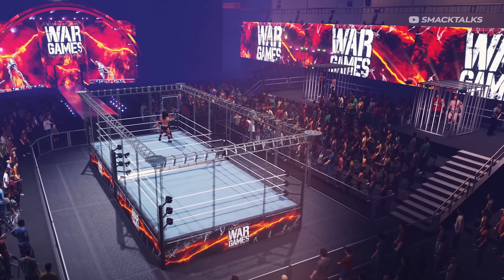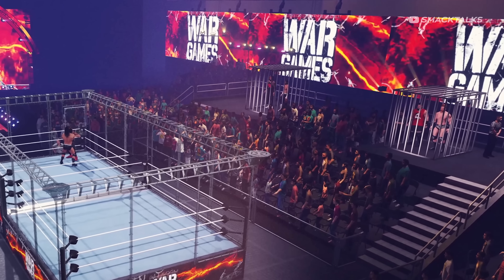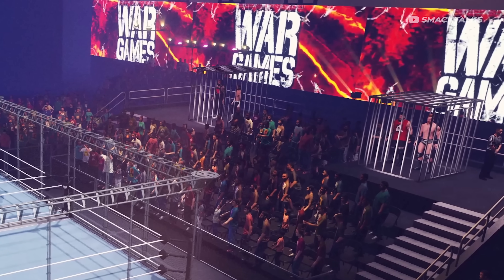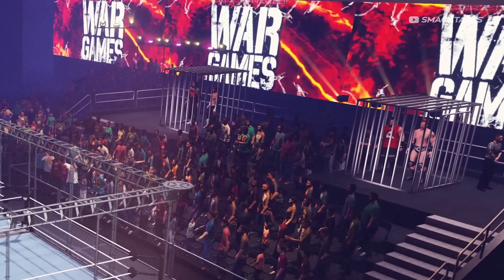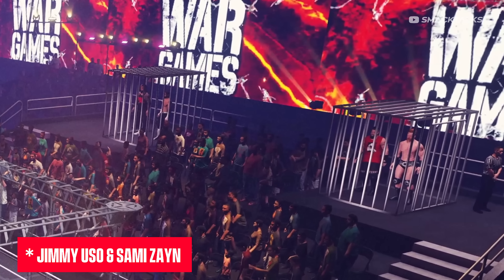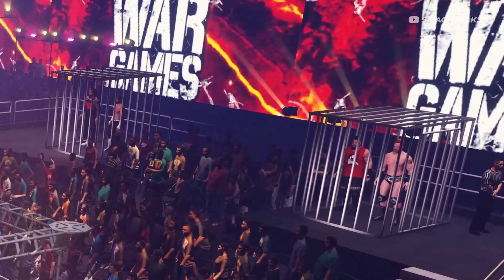This shot also reveals the holding area first seen in the background of the screenshot, as the arena features two sets of stairs — one at either side of the rings — which is where people exiting the cage will make their way down to ringside and enter the match. Zooming in on the footage we also get the reveal of the Usos in one of the cages, while the other cage features Kevin Owens and Sheamus.